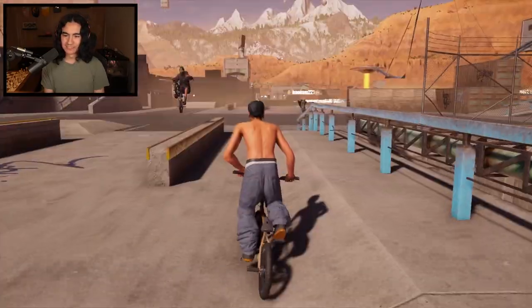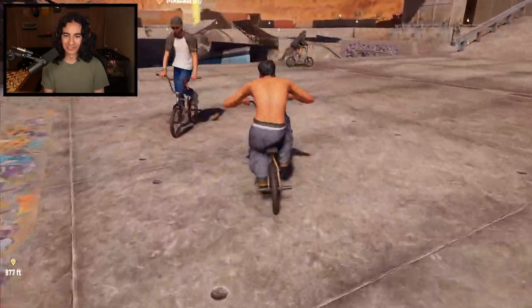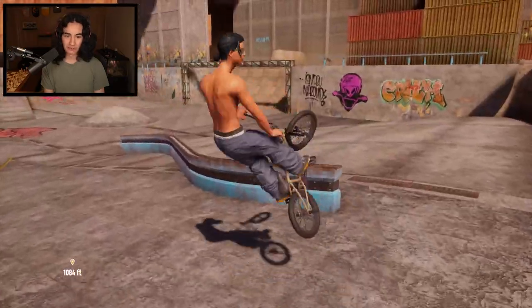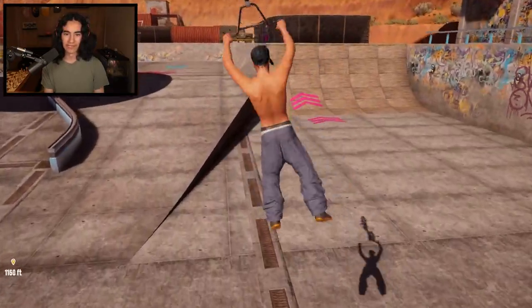What is that over there? It's like some flying saucers. We have to go over to that. I also really love how the 360s look in this game. I don't know why, it's the small details that I really like, and it's really easy to do backflips. 360 onto the rail. We went all the way to the other side of it. I don't know how we landed that.